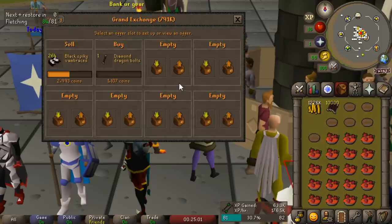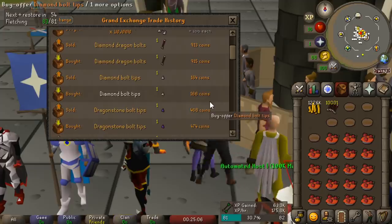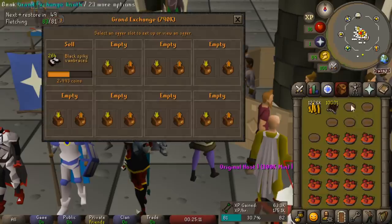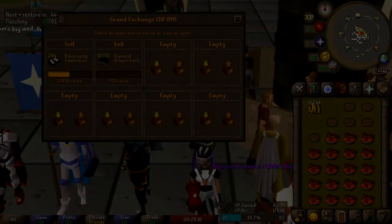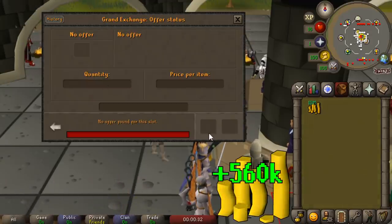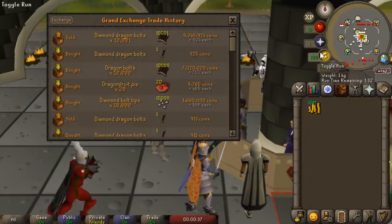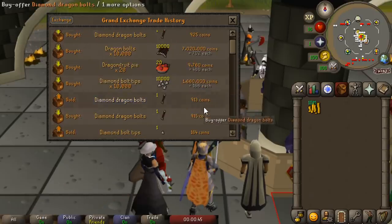We're going to price check again. Right now we can sell the Diamond Dragon Bolts for around 925 GP, which is awesome. The answer is they are very in demand - it only took around an hour to sell those off, and we ended up getting a 560k profit. That took me about 20 minutes, which means if I did that for an hour I would have gotten around 1.7 million per hour doing a fletching method that is also a good training method.